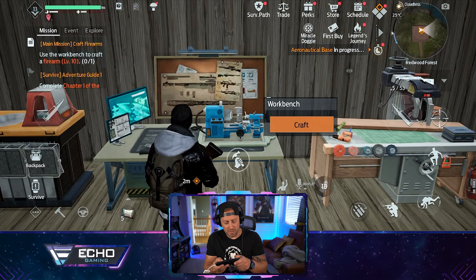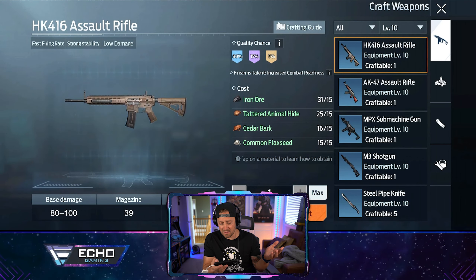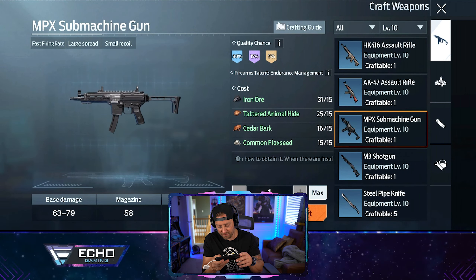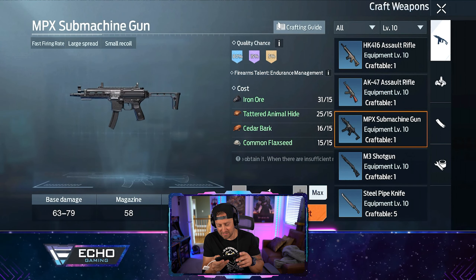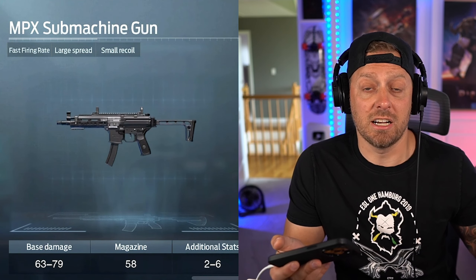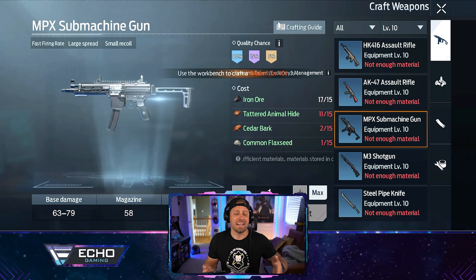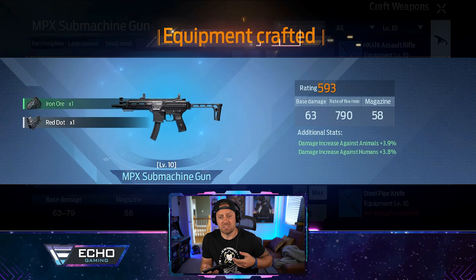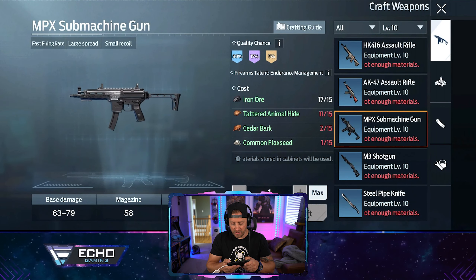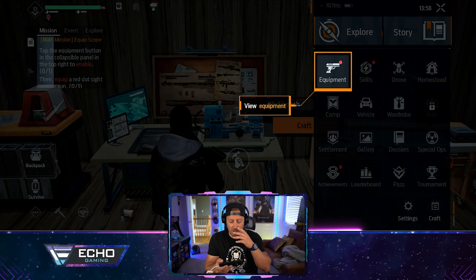Next task is to use the workbench to craft a firearm. I already crafted an AK, so let's get something different — a submachine gun. I have an assault rifle and a shotgun already, so an SMG gives me that Call of Duty-type speed when running around. The MPX2 — very familiar with this weapon, we got this one under control.